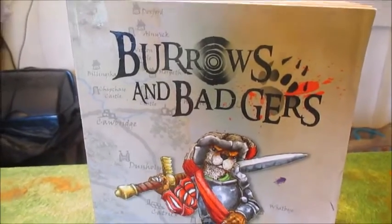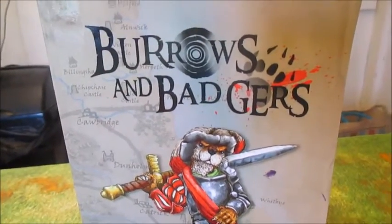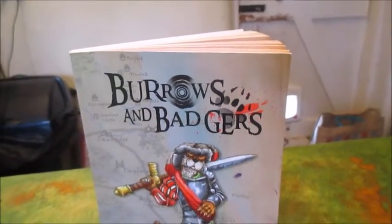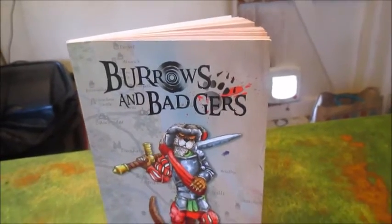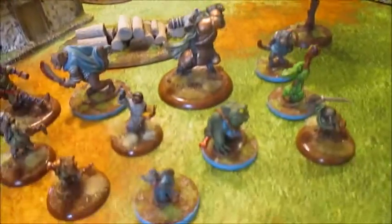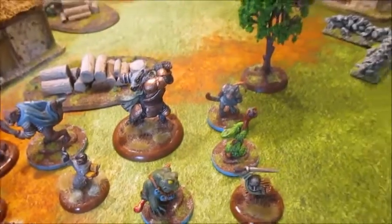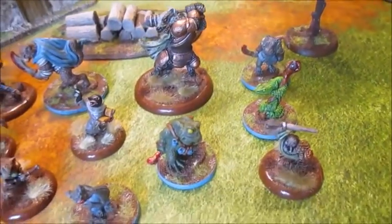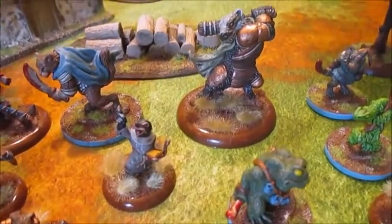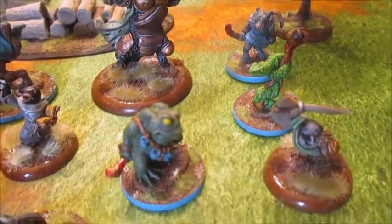Hello and welcome to another battle report. Today me and Dan are going to be trying out a new game called Burrows and Badges by Oathsworn Miniatures, which Dan picked up about a year ago. We just haven't got around to trying it out. It's basically a game where you use various woodland creatures — it's a bit like Mordheim, a skirmish game with skills. The owner describes it as a cross between Mordheim and Redwall, and some of these models are absolutely awesome.